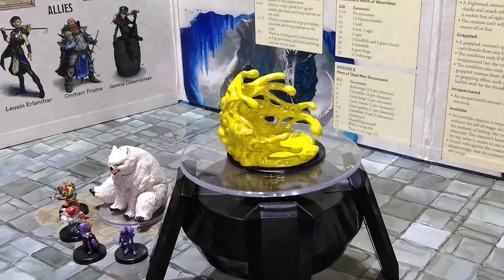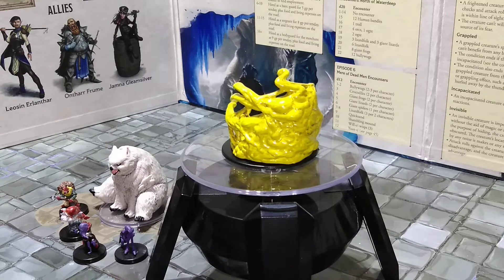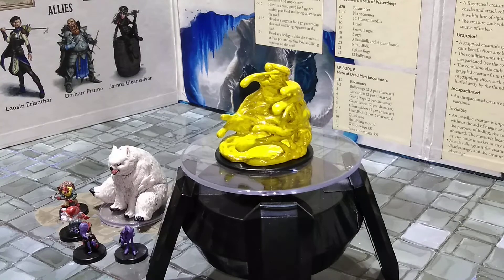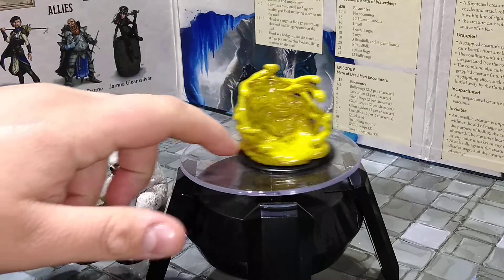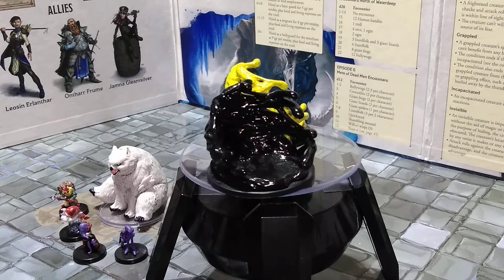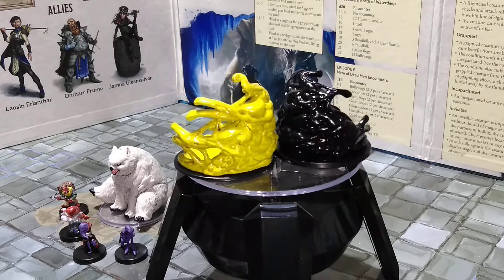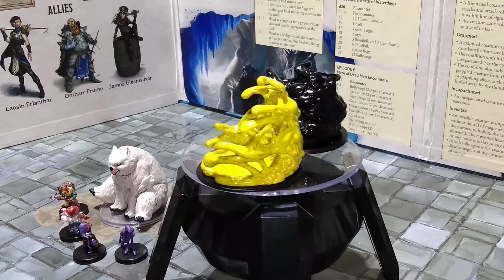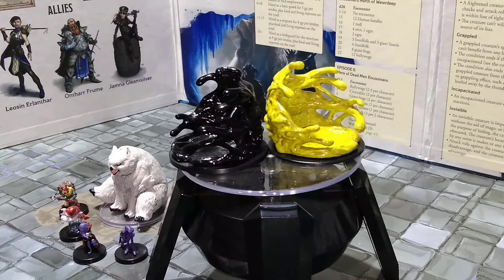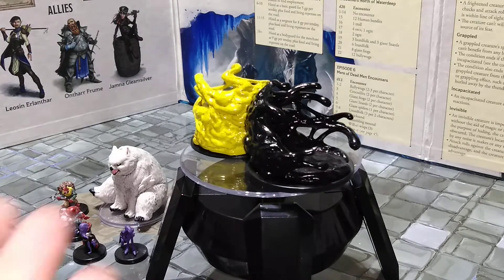Next we have the Unpainted Black Pudding from the newer Nolzur's set. I grabbed it because it was a slime and it was unpainted, but right before I put brush to it, I thought — what would be more unique than another black pudding? I already have two of the black pudding miniatures, which are literally the same sculpt. So I decided to paint this one as an Ochre Jelly, since I don't have any Ochre Jelly minis and they're really hard to get for a reasonable price. Since they have a very similar stat block, I just painted it an ochre color.